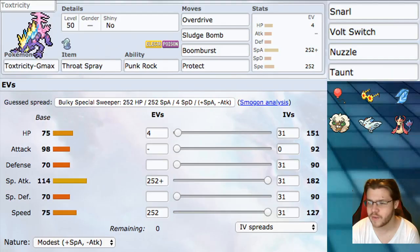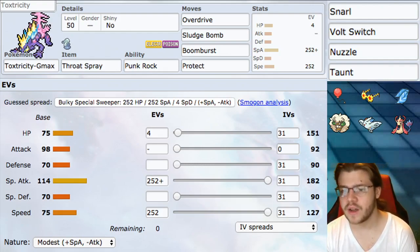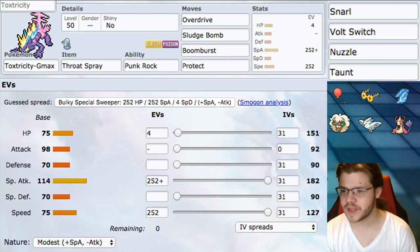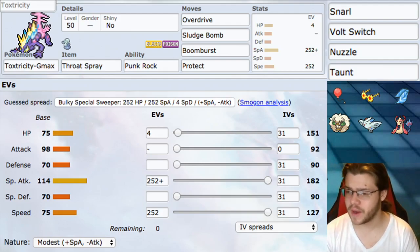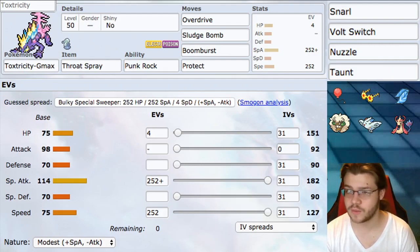So that's our overview. For the build itself: ability Punk Rock is good — it affects Overdrive and Boom Burst, and also Snarl which is in our flex moves. You also have the option of Plus or Minus, similar to how Klang and Klang-Klang work, giving both Pokemon a Special Attack buff. But for this build we're going with Punk Rock since we're not really synergizing with the Plus/Minus combination.